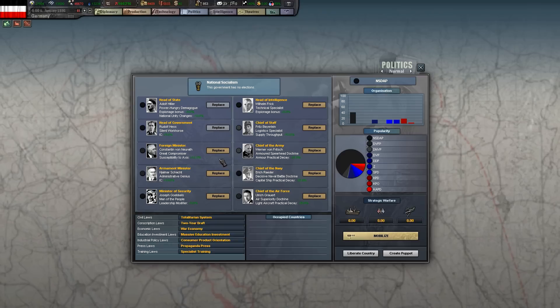We renamed a few ministers. We've got Hjalmar Schacht, which gives you 10% IC. We put Goebbels on security, which gives a leadership modifier of 5%. Wilhelm Frick we put on espionage. And we put Fritz Byrlin as chief of staff, which gives us a supply bonus — very important, especially in the war against the Soviet Union.